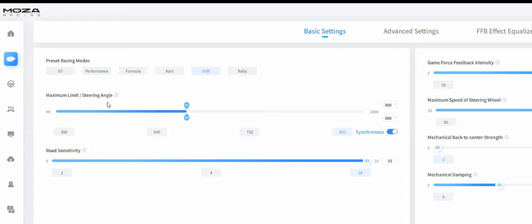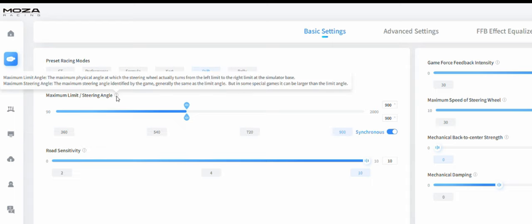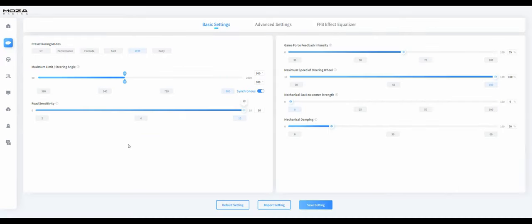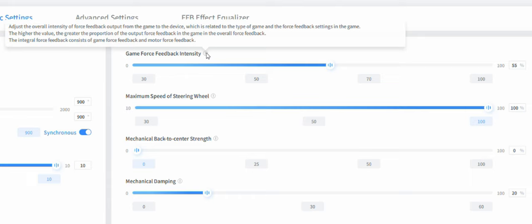We also have the maximum limit of the steering angle, which is adjusted according to which preset racing mode you select. The maximum limit angle is the maximum physical angle at which the steering wheel turns from left limit to right limit. The simulator base maximum steering angle is the maximum steering angle identified by the game — generally the same as the limit angle, but in some special games it can be larger. Hovering over the icons explains what each setting means.